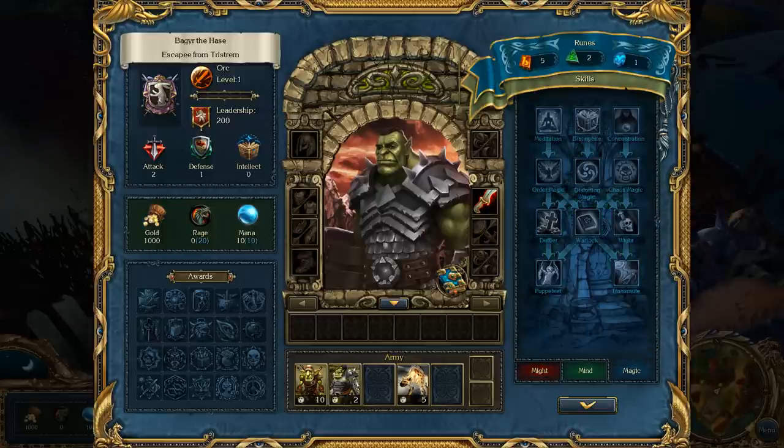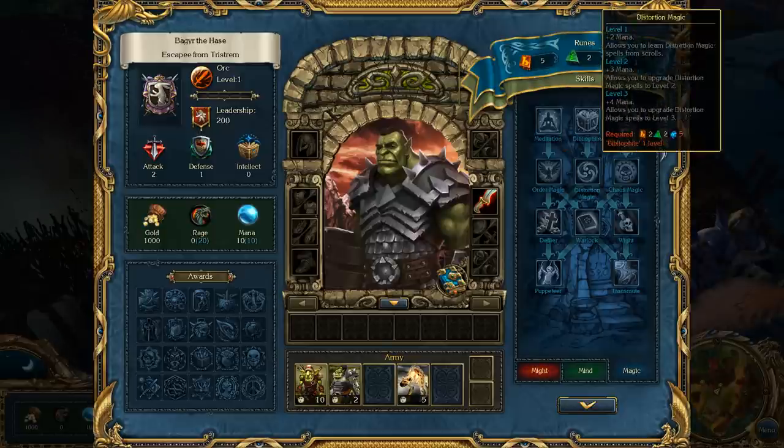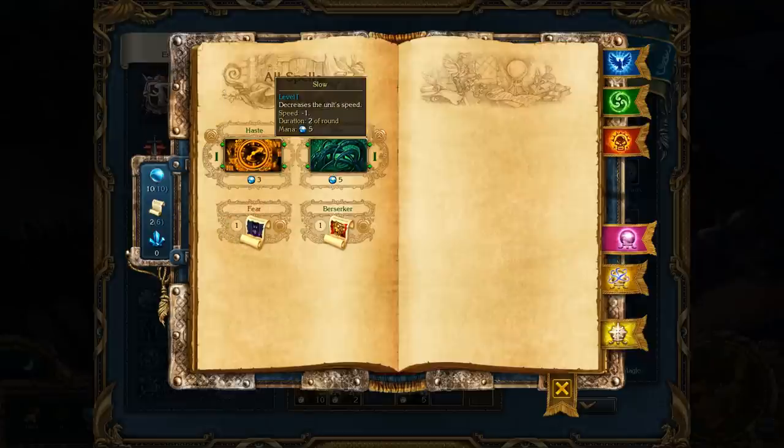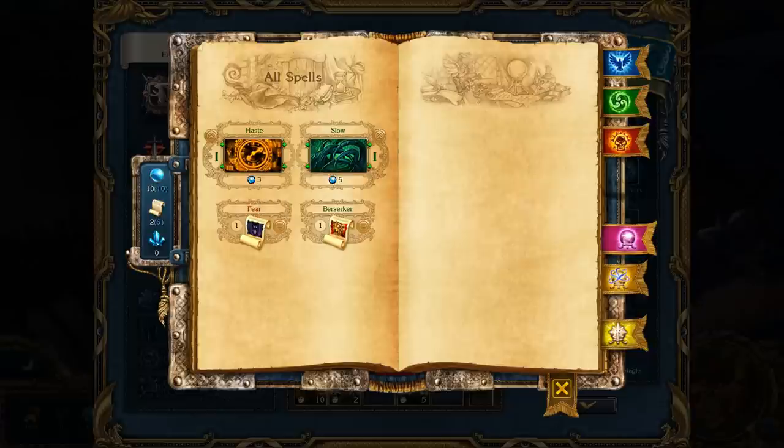That brings us to magic. There is auto magic, distortion magic, and chaos magic. You can only learn spells and put them in your spellbook if you have the corresponding skills. Without these skills, scrolls are just single use and cannot be put into your spellbook. At the moment we have two spells - haste and slow - and we can only cast them at level 1. We cannot learn any new spells because we have no magic skill and no crystals. The higher or more dangerous the spell, the more crystals it costs.